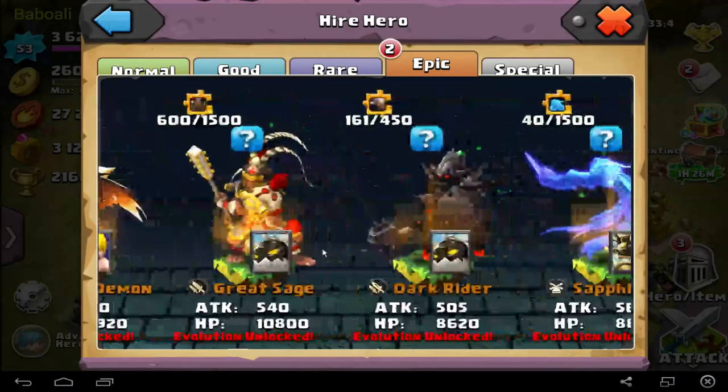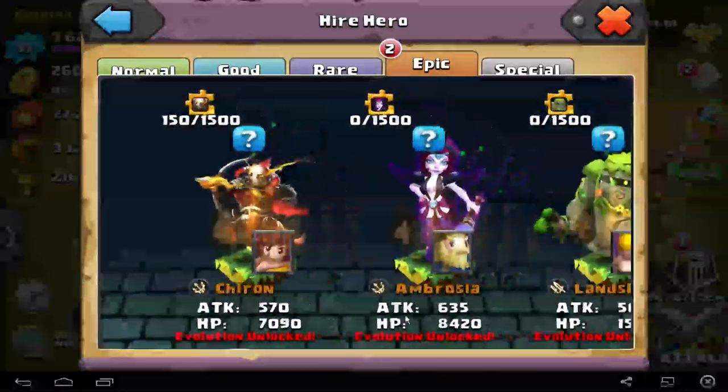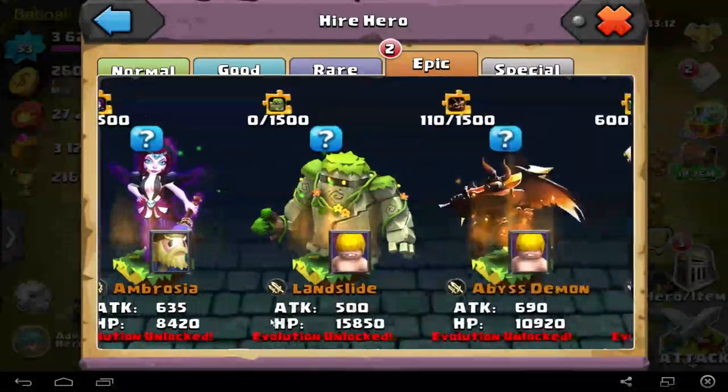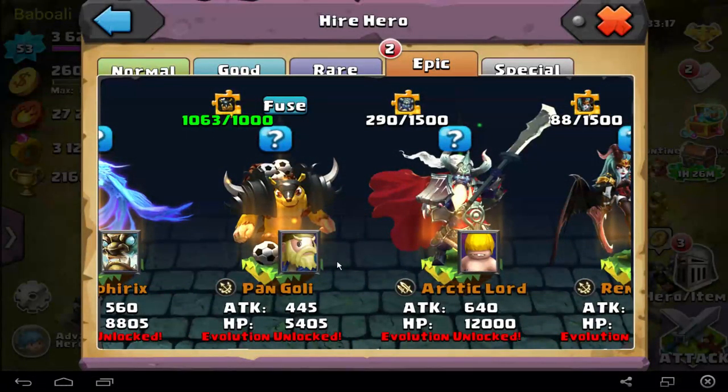Let's go to the next combo. The next combo can be really deadly and damaging for the enemy. The next combo is the mostly popular hero in this game — Pangoli. I'm sure Pangoli is a hero that can do really too many things. He has a really long range and he can shoot four enemies at once with really nice damage.